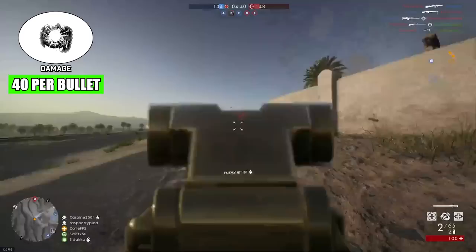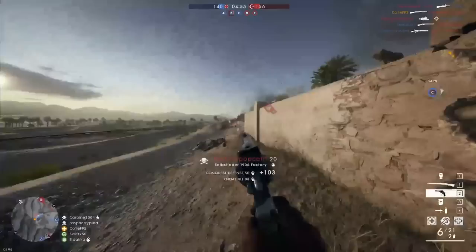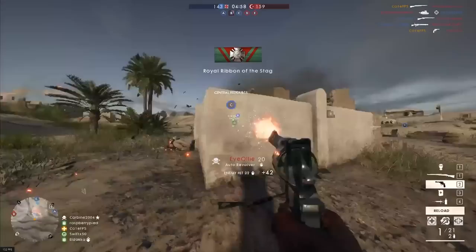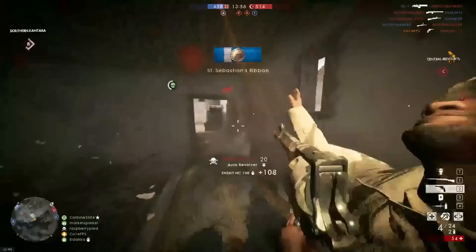As the rank 10 reward for the medic class, the Selbstlade 1906 Factory has received much scorn from the player base, mostly due to the weapon's atrocious five-round magazine capacity and Luger-style loader that partially obscures vision after each shot. Whilst the weapon remains a consistent three-shot kill regardless of range, the need to reload after each kill limits its versatility. Despite these shortcomings, it is capable of competing in single-enemy engagements, so it sits as the 10th worst weapon.